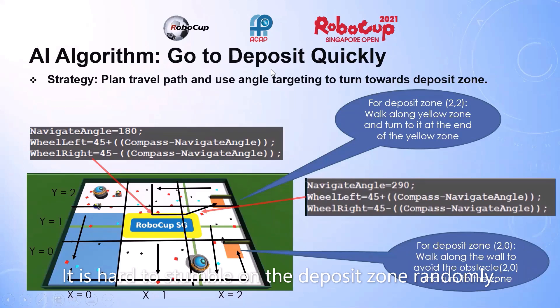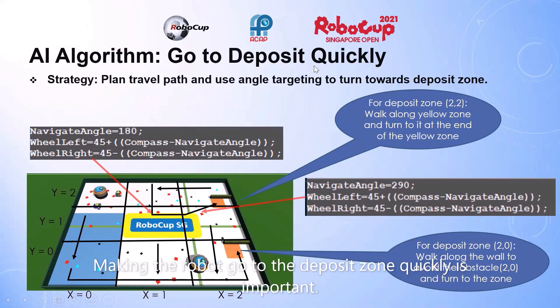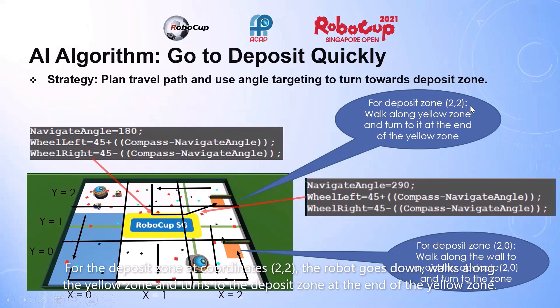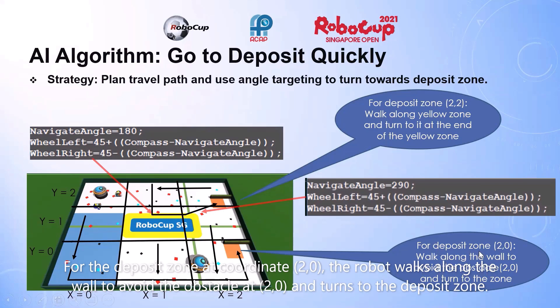It is hard to stumble on the deposit zone randomly, so making the robot go there quickly is important. For the deposit zone at coordinates 2-2, the robot goes down, walks along the yellow zone, and turns to the deposit zone at the end of the yellow zone. For the deposit zone at coordinates 2-0, the robot walks along the wall to avoid the obstacle at coordinates 2-0 and turns to the deposit zone.